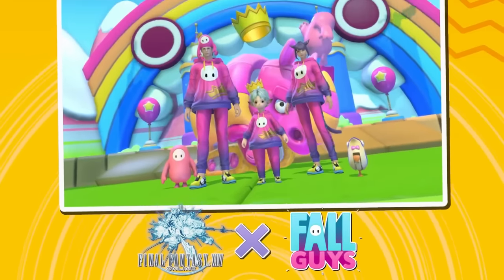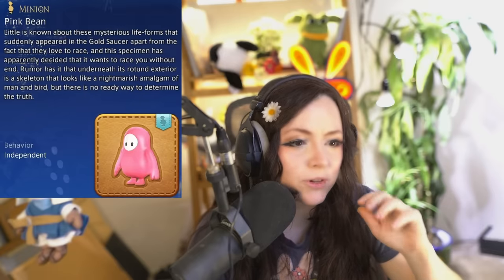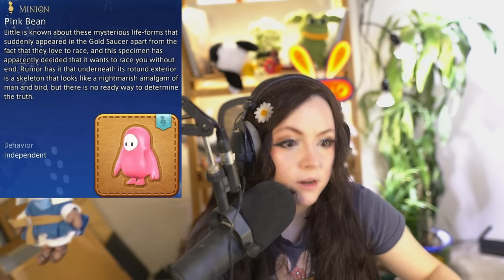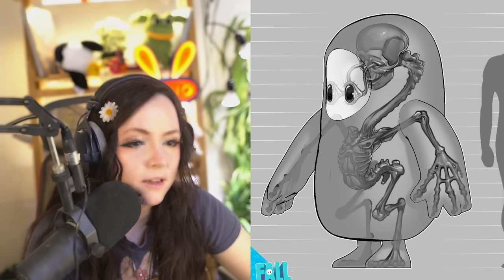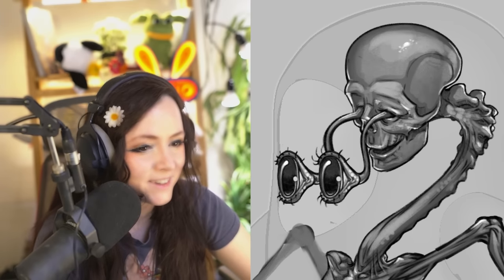First up is the Pink Bean, the Fall Guys minion from the recent Fall Guys collaboration event at the Gold Saucer. It says rumor has it that underneath its rotund exterior is a skeleton that looks like a nightmarish amalgam of man and bird, and there is no ready way to determine the truth. This actually comes from the time the Fall Guys devs shared horrific concept art detailing the bean's deeply unpleasant skeleton. So now that you've seen it, you can't unsee it — maybe we don't need this collab to come back.